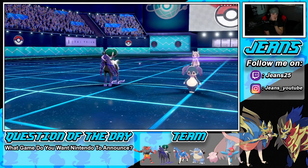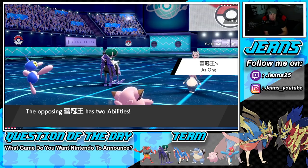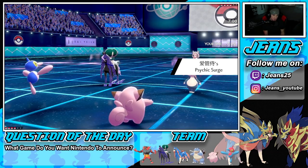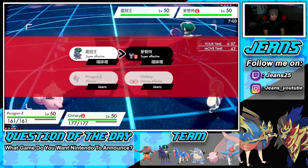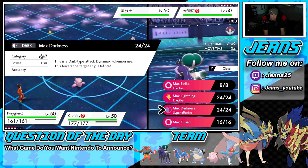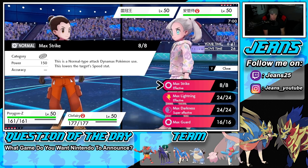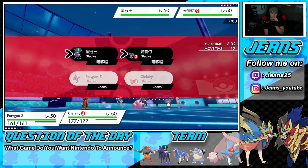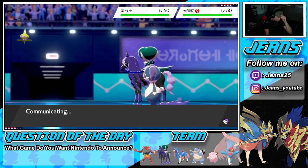I could change the terrain with Max Lightning but don't really want to. Thinking Follow Me is gonna come out alongside Astral Barrage from Calyrex, so maybe Follow Me isn't useful here. Max Strike could be our best bet — drop the special defense — and then go into Dazzling Gleam. Going to Dynamax Porygon-Z, start slowing everybody down and rolling from there.